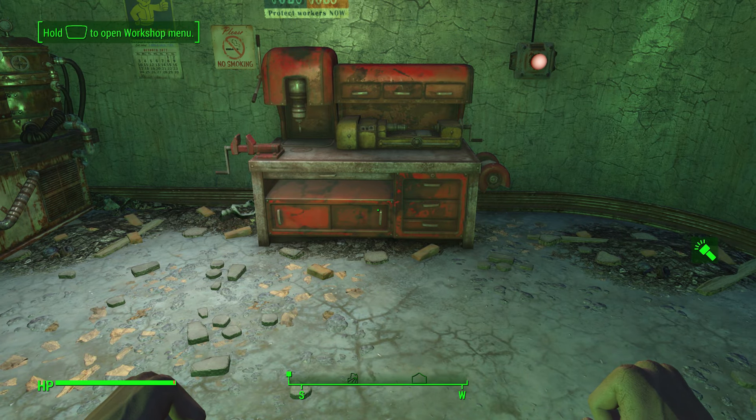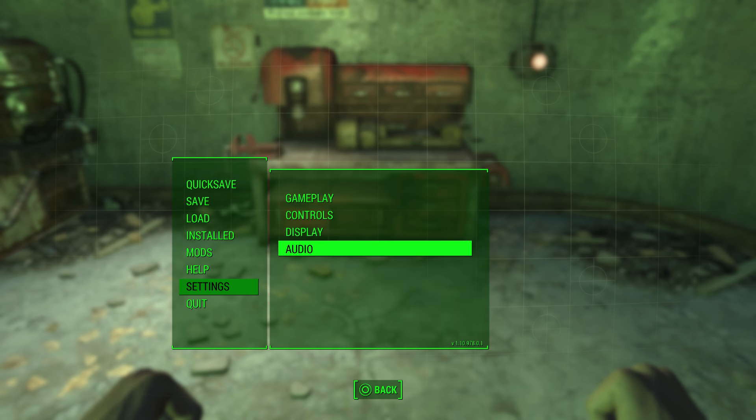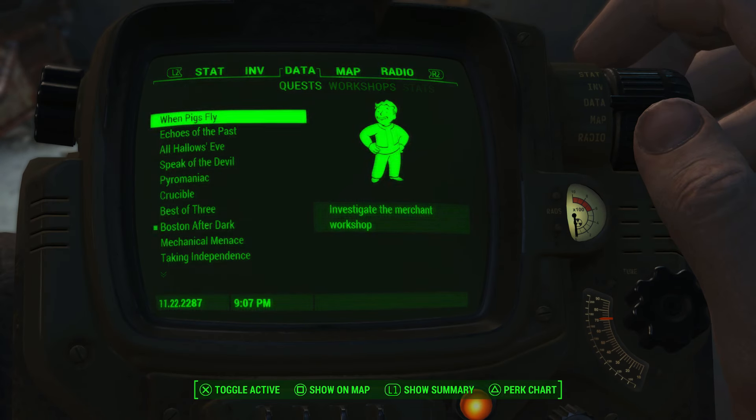What's up guys, Demon Asylum here. In this video I'm going to be showing you how to do a resource duplication glitch in Fallout 4 that is working after the most recent next gen update. Let me go into my settings and show you in the bottom right hand corner of the menu the version of the game we're on. If you have the next gen update, this version should match yours and the glitch will work on this as well as any previous versions.